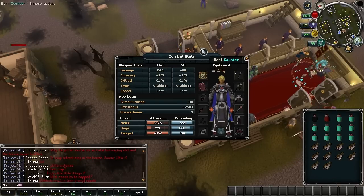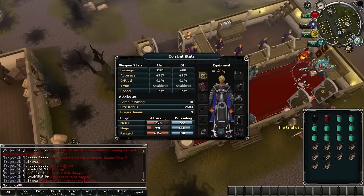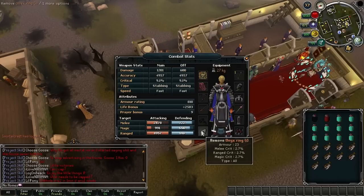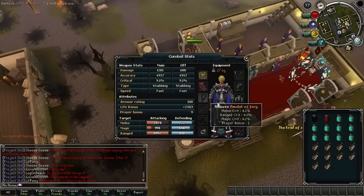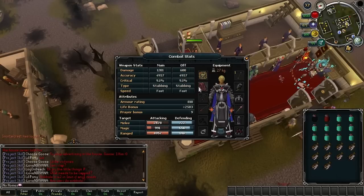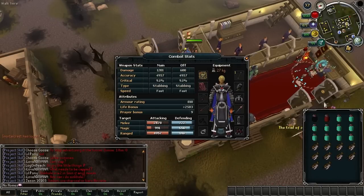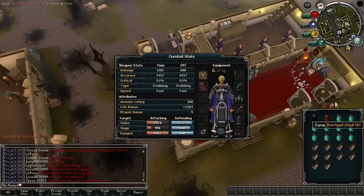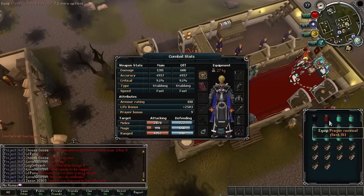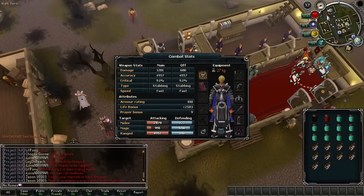My gear is standard accuracy gear with the best melee boots and ring. You could use a warrior ring if you want; I just prefer an onyx ring. Fury and everything else is pretty standard. If you don't have a max cape, use a skill cape or a TokHaar-Kal — it doesn't really matter. The inventory is pretty straightforward: overload flasks, prayer flasks, and rocktails.